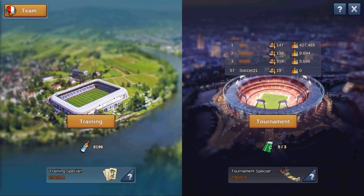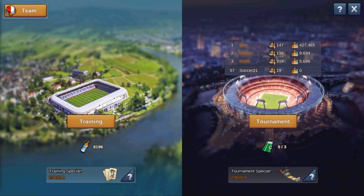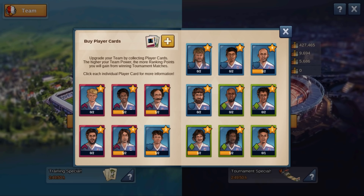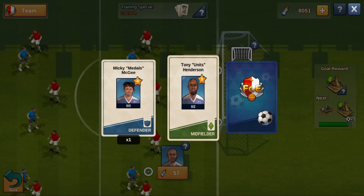On the team window, you can have an overview of the players you have collected so far. Adding a new player to your team means you will also be able to pass the ball to this player in the training arena. By clicking on a player card, you can see which rewards you can get by passing the ball to this player. The higher their levels, the higher your chances to get double rewards. You can see the double reward chance on the cards of each player.